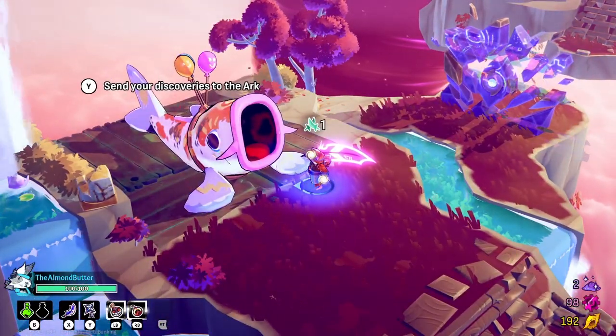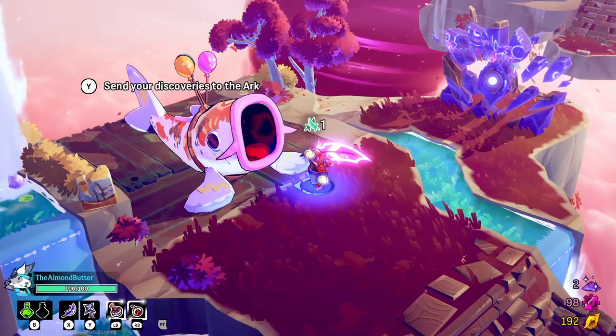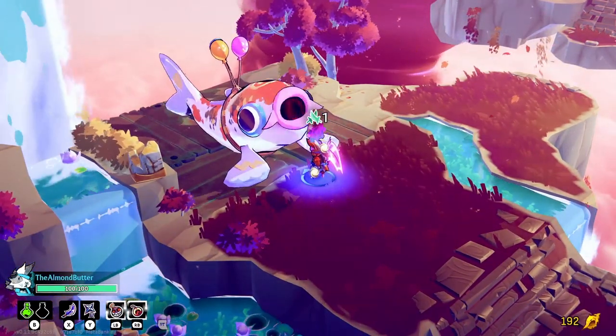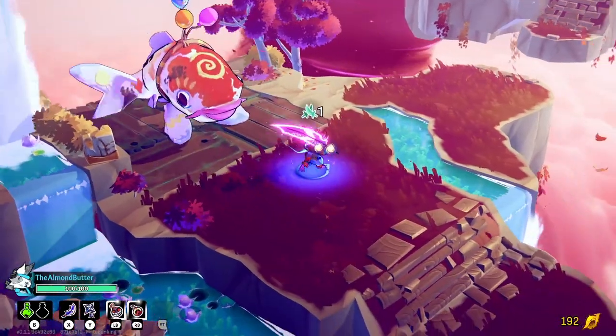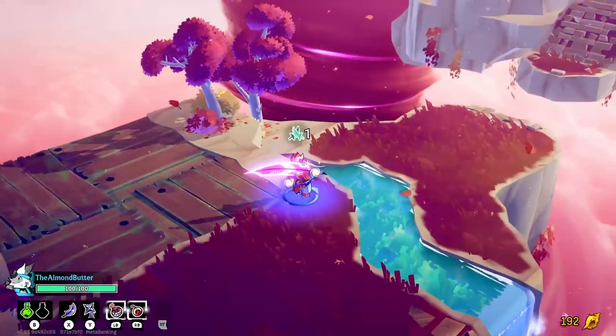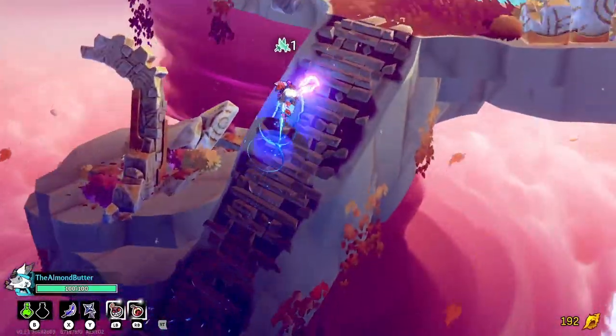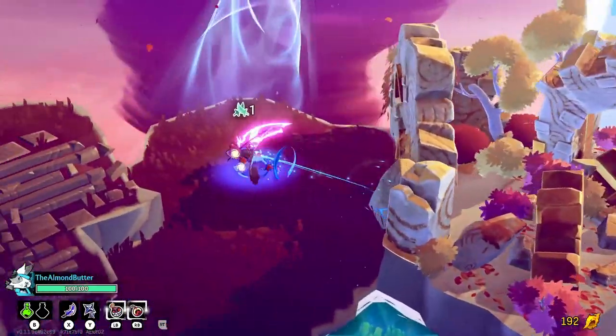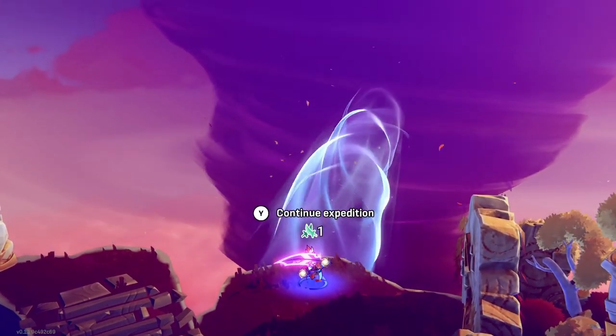A fish NPC: 'Send your discoveries to the ark.' I don't know if I have any discoveries, but here you go, fish. Cool — I just sent all my stuff. Let's go on and continue the expedition.